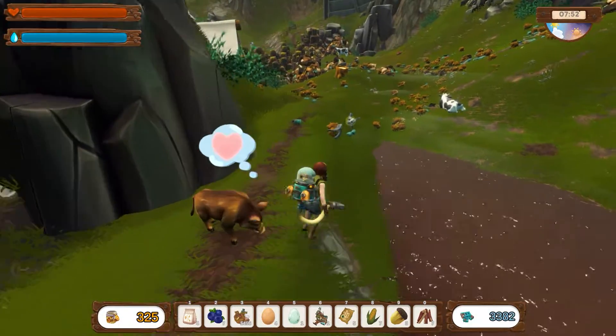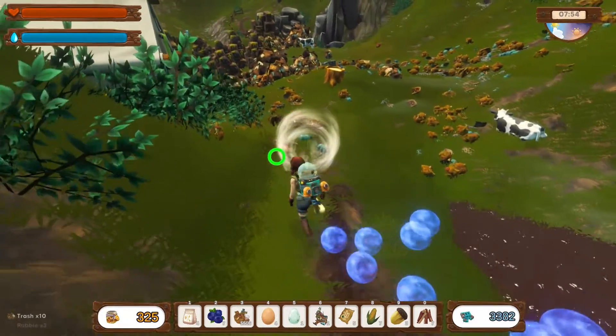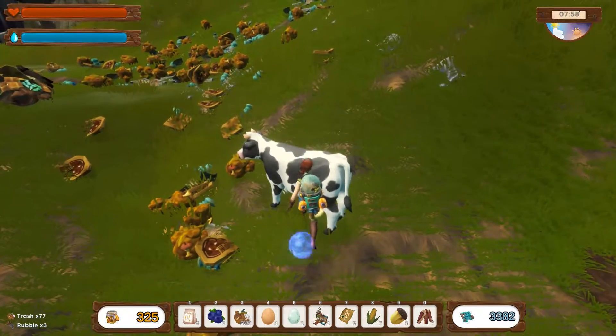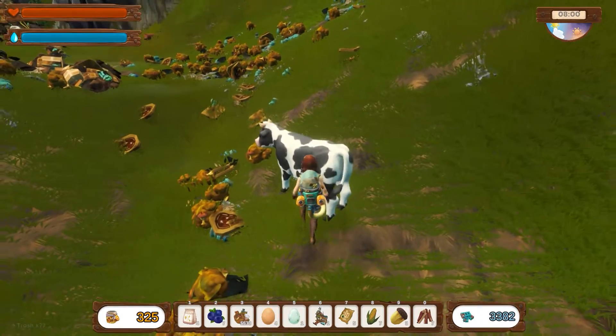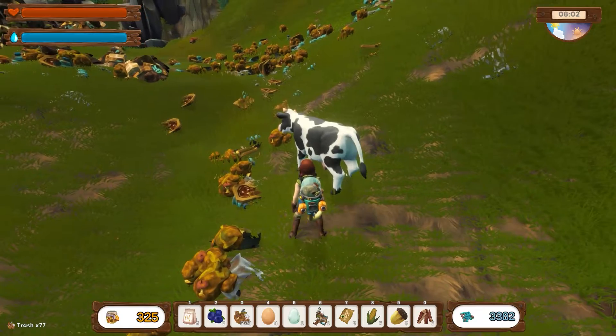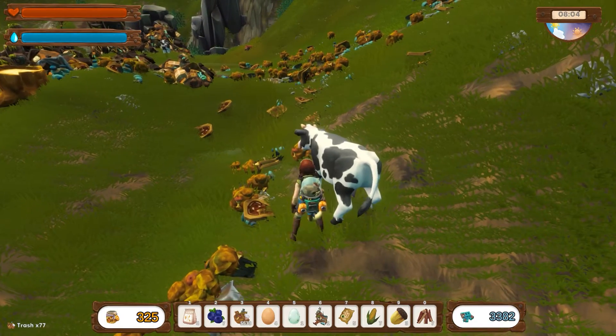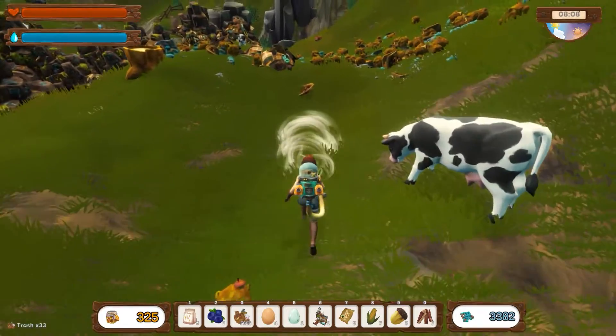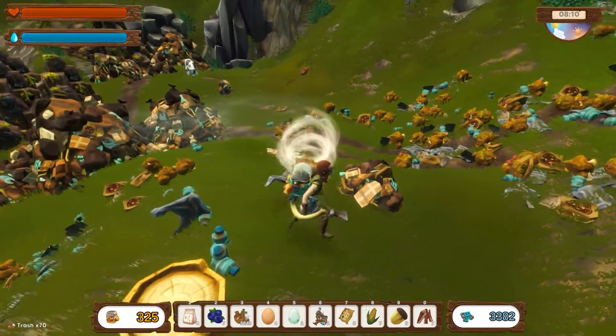We got an animal helper — we got a boar. I don't know what their whole deal is. Can we get you to come home? Oh, it's very finicky. Yeah, we need to get another cow shed going because we had the five and we've loaded up the other one.